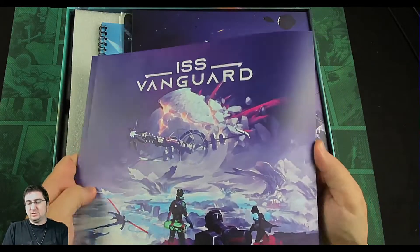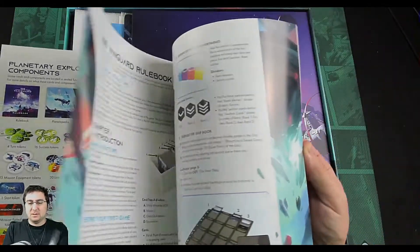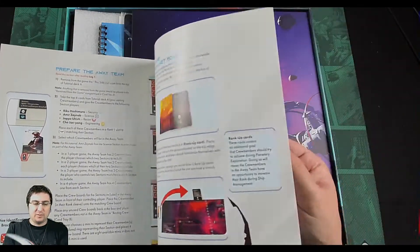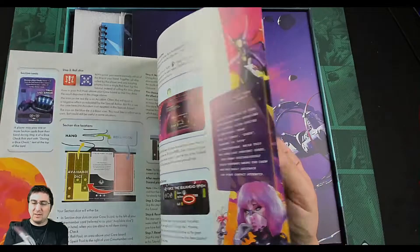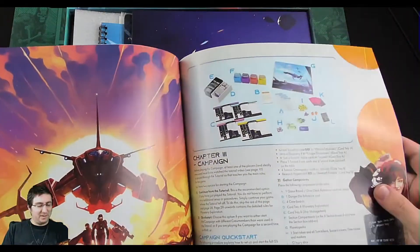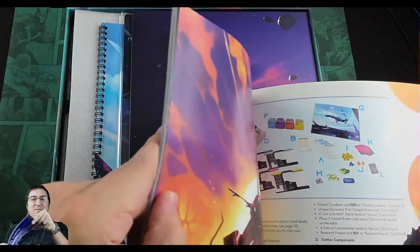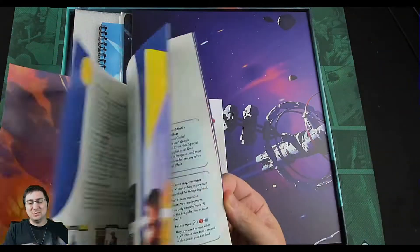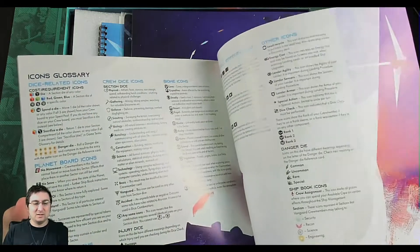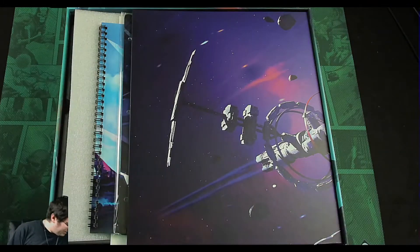Rulebook — that's a hefty rulebook. From what I remember seeing online, the first quite a few pages are actually tutorial. Yeah, the campaign stuff starts at page 27, so half of this book is tutorial, which is pretty cool. And there's an index on the back and a glossary — that's what you want to see in a rulebook.